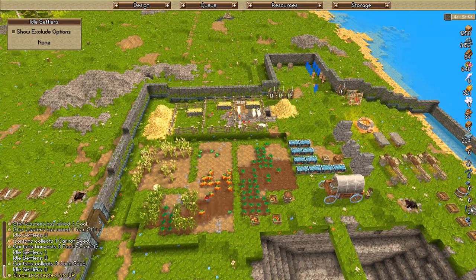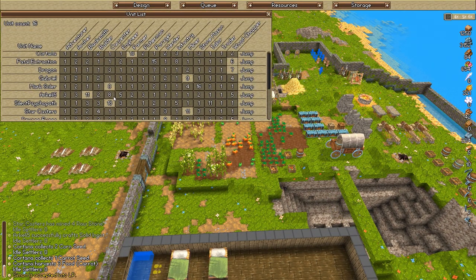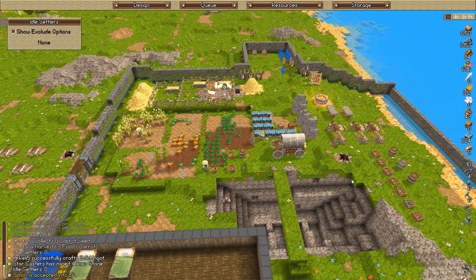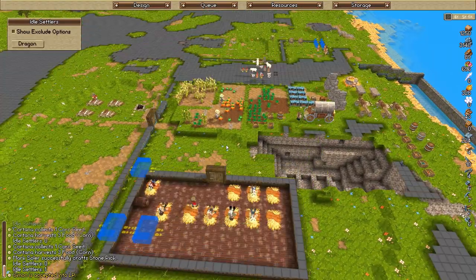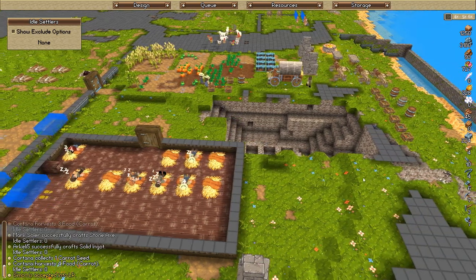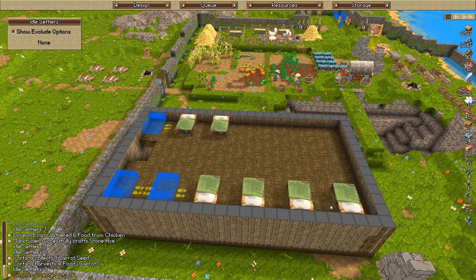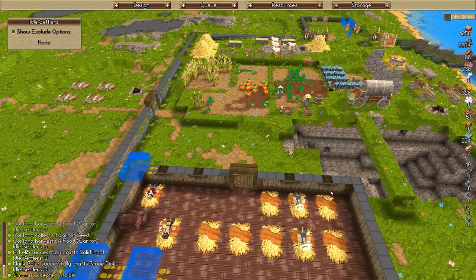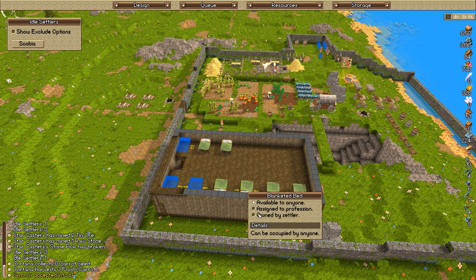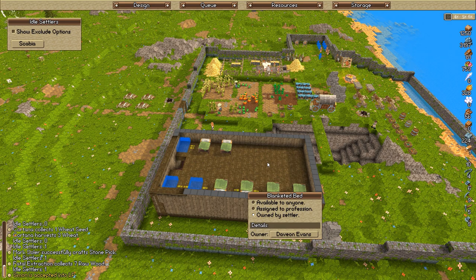The stonemason is almost out of stone picks again, so I'll get Mark Solar to do some stonemasonry. Mark, you're carpenting right now — let me get you off that for stonemason work. What's-their-face is asleep so we have no carpenter right now, meaning no timber for a while. Look at our food though — it's up to 727 now, amazing.